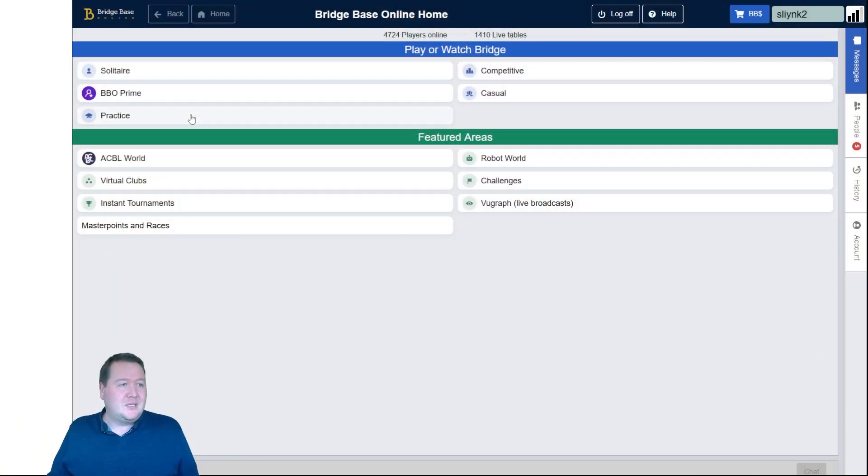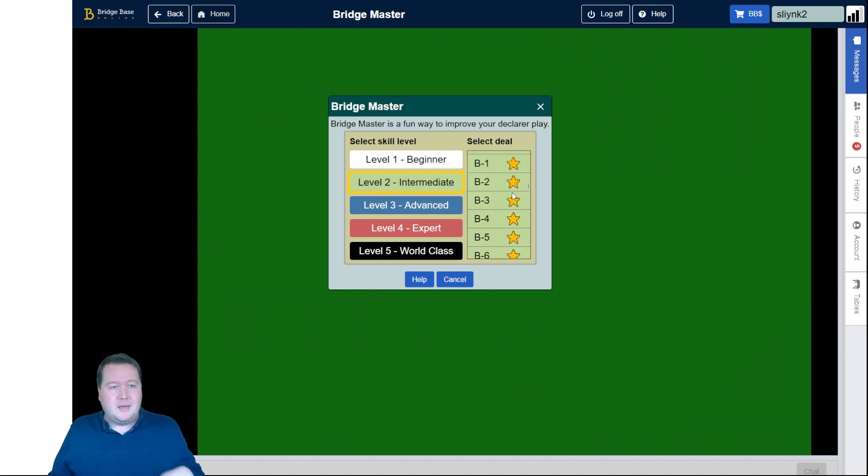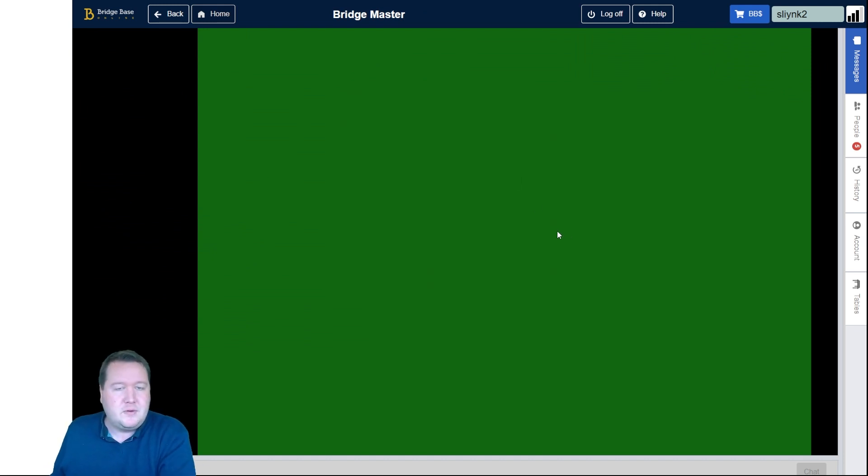G'day, it's Pete here, and we're back again for another Bridge Brain Buster, and today we're looking at Level 2 B12. So if you go into Practice, Bridge Master, choose the blue section, go down to B12, and we'll give it a shot.